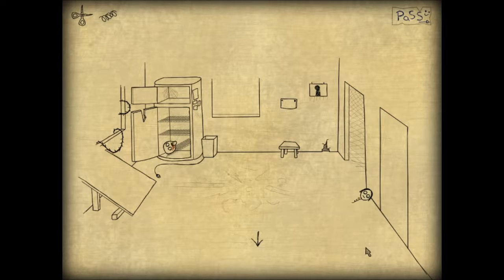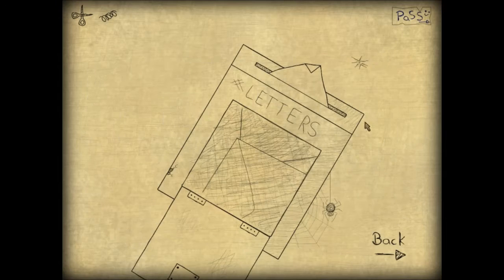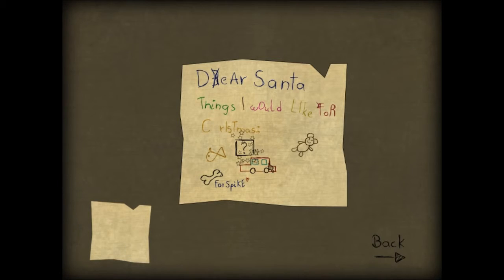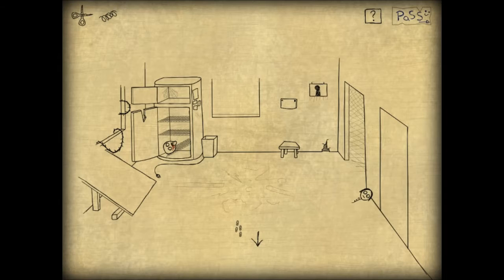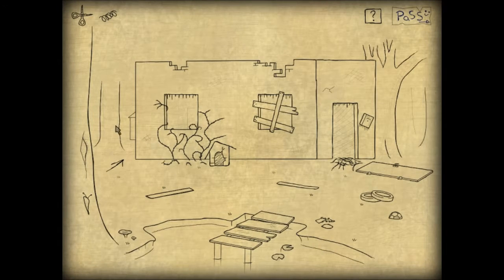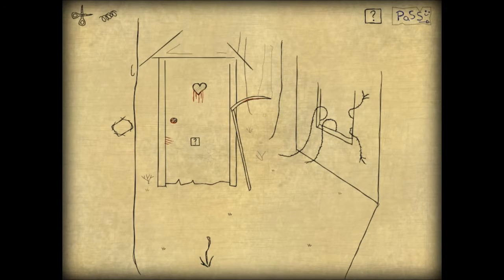Oh there it is, and now I can take that and put it on here, which means now there's probably going to be a box in here. Yes! So we have the box, spring, and scissors. If we combine those all together we can put it in front of here where the grim reaper is.